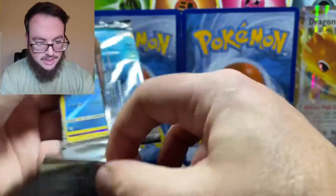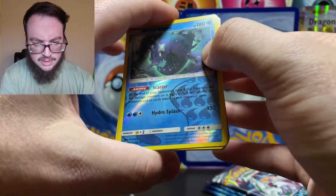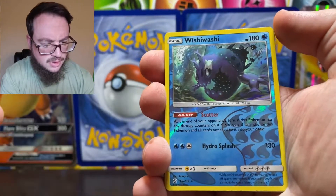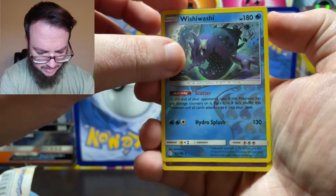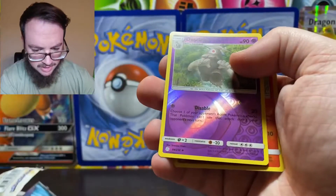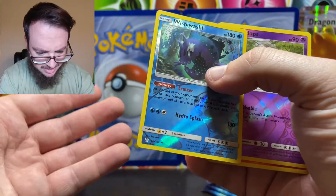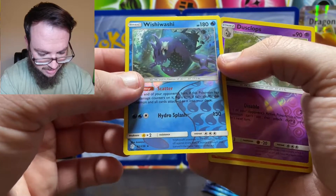First pack of Cosmic Eclipse. Whoa — the rare is the first card; I've never seen that happen before. I mean, these definitely shouldn't have been resealed or anything — they were in brand new boxes just put out. It's like an error pack or something. Oh my gosh guys, I've got an error pack. Check this out — I have no idea what's about to happen. Is there like a god pack thing on these?